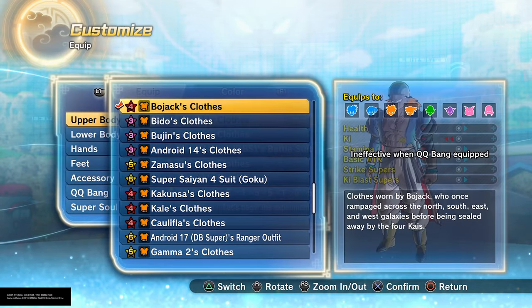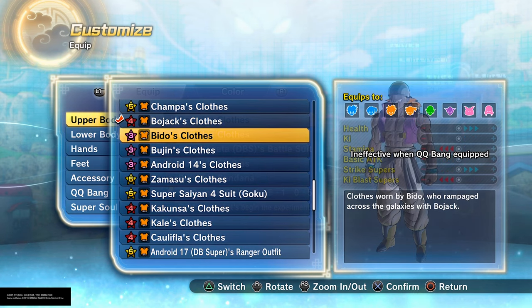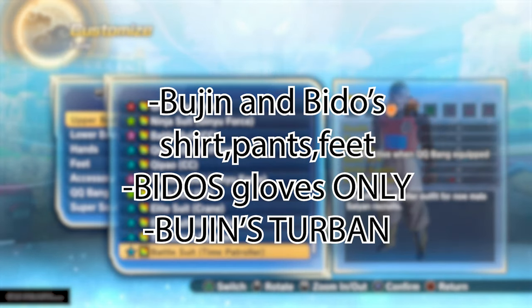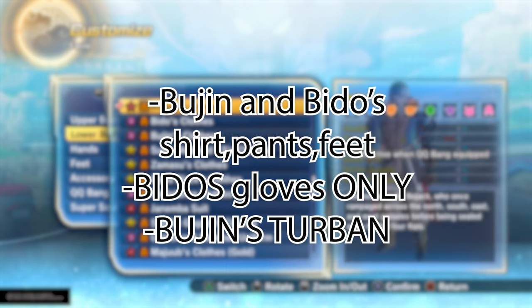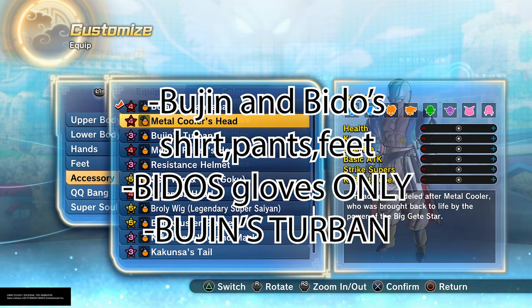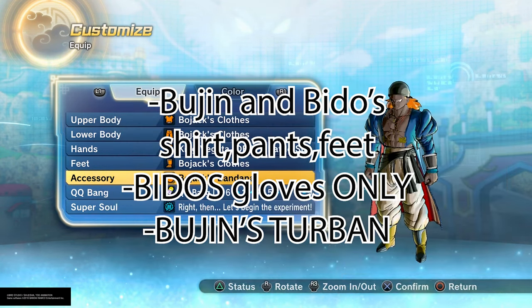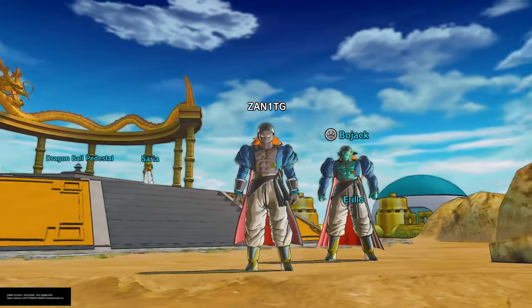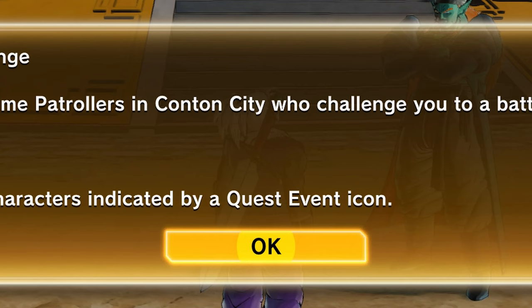First, he's gonna ask you to get a series of clothing - Beerus or Beerus's clothes. You're gonna want Beerus's shirts, both of them, and both of the pants, and you need to get both of their feet. After that you need to get Beerus's turban, and then that will complete that first mission.